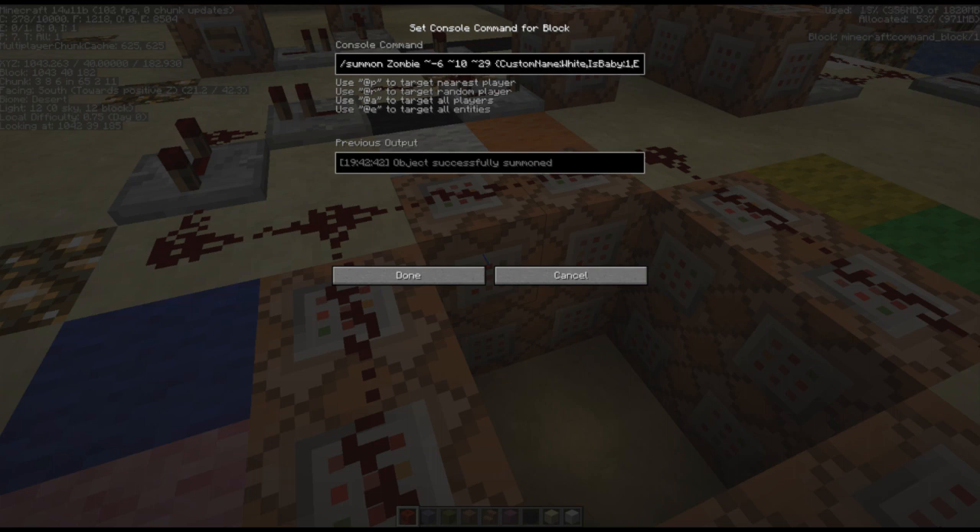Then we start doing the custom stuff — we give it a custom name. This guy is called Mr. White. 'IsBaby' is 1, so it's going to be a baby zombie. For equipment we've given him a hat and a chestplate. 299 is the leather chestplate, and we've got a tag on it which is 'display color' — that is the color value for white leather armor. Then we've done the same for the helmet: 298, tag display color, white. You have to look these colors up, it's not particularly intuitive.